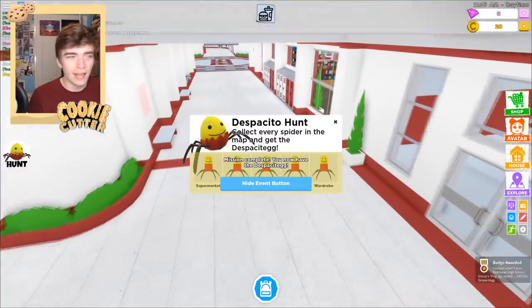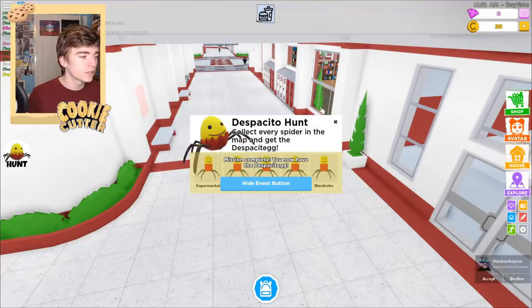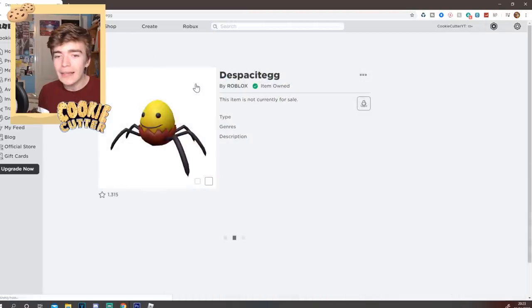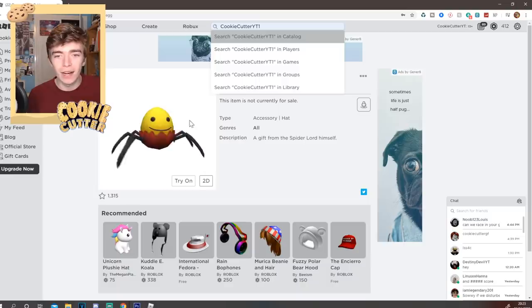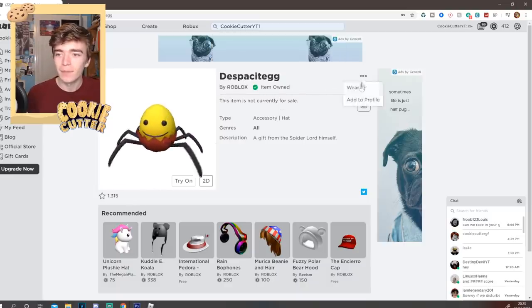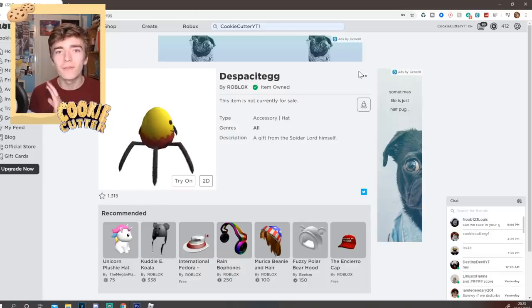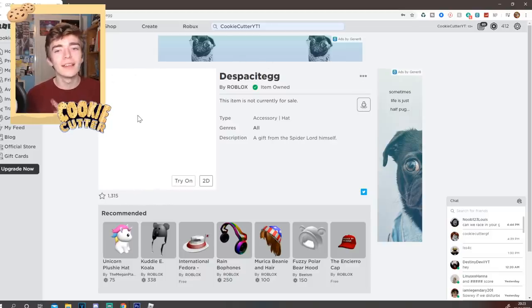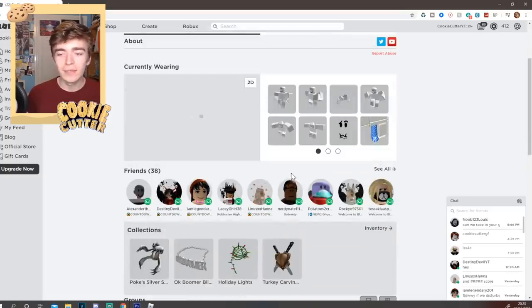Okay I found it — mission complete! You now have the despacito egg, which sounds so funny. I've gone onto my Roblox profile and I have the despacito egg right here. I can put this on and it will literally be part of my Roblox avatar forever, which is so cool. I think my profile is going to look absolutely insane with this brand new hat on it.